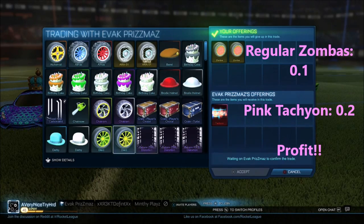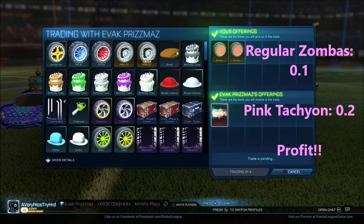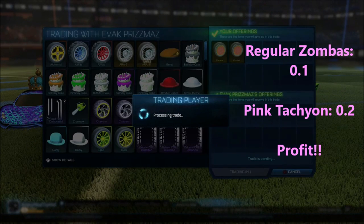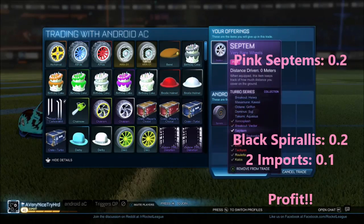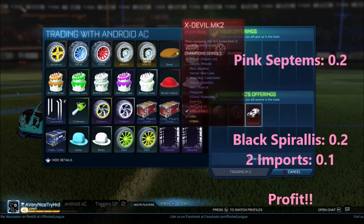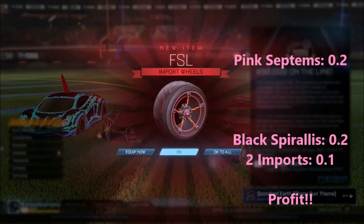In this one, it's the same dude — he wanted to hit me up again. So I'm giving him regular zombies for some pink tachyon. Pink tachyon actually looks super dope. I ended up giving him some pink septums for some black paralysis and two imports for another trade-up. I've been doing a lot of trade-ups lately, but yeah, it was a pretty fair trade right there.